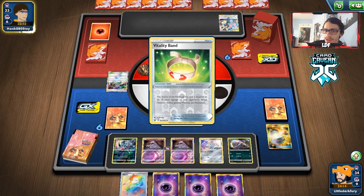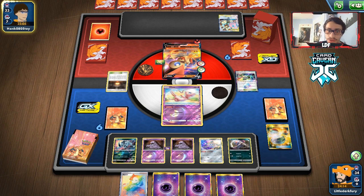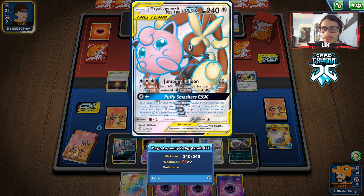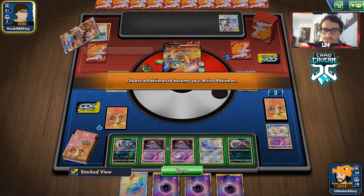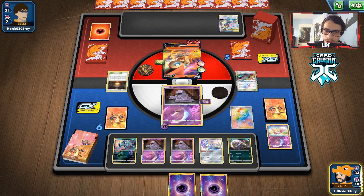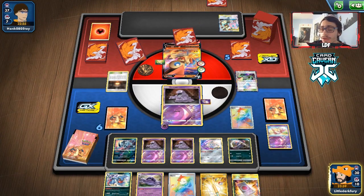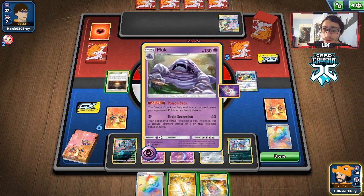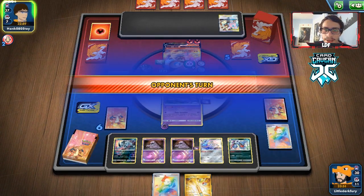If they get rid of Heat Factory that's huge because I'll be Marnying them here and without it they might get a bad hand. They do play it. If we can get Shrine or make Marnie stick, that'd be great. They're going to Energy Burst — I'll bring in Grimer because we can get Muk. We Marnie them and we do get the Muk! We also get another Marnie and a Rod for next turn. That was a really good Marnie — we put their hand down to four and they got rid of their own Heat Factory. Toxic Sensation for 40 poison and 80 damage total — nice!